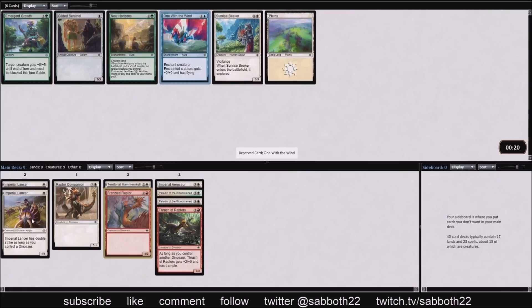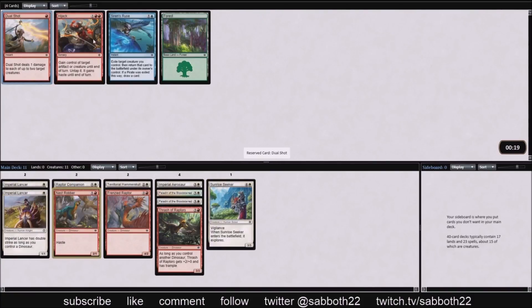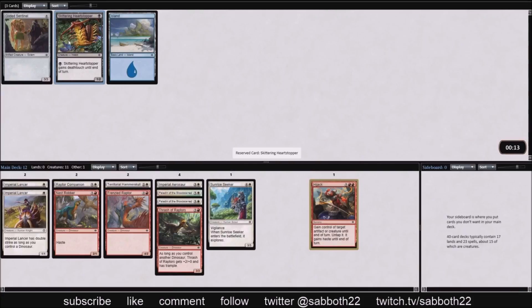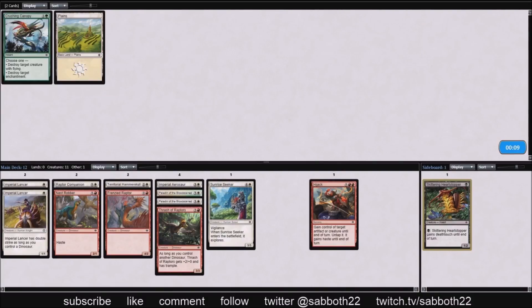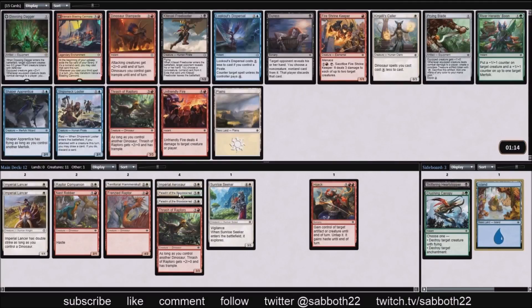I'm looking at One With the Wind in this pack because if we get a bunch of white dinosaurs, we can suit up Imperial Lancer as a 3/3 double striker. But in the end I want to cut white a little more and probably not go into blue at all, so Hijack it is.